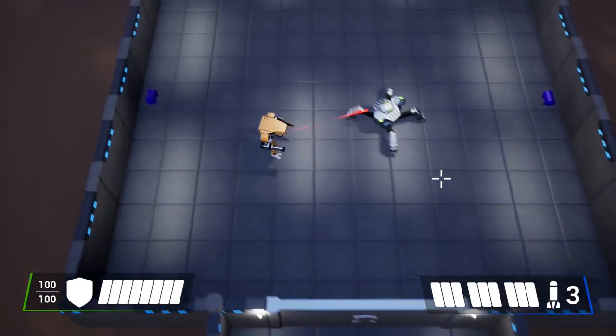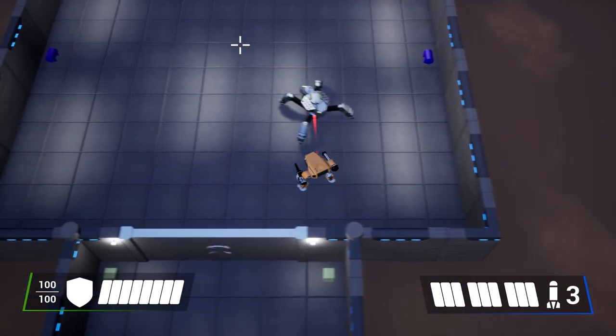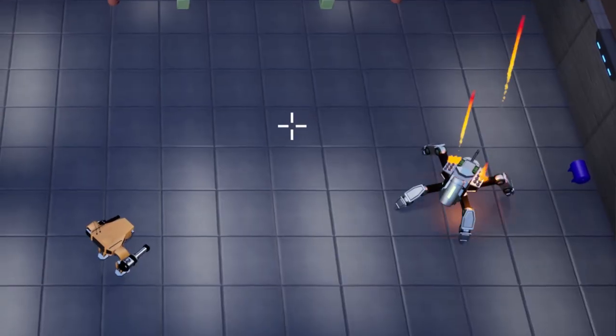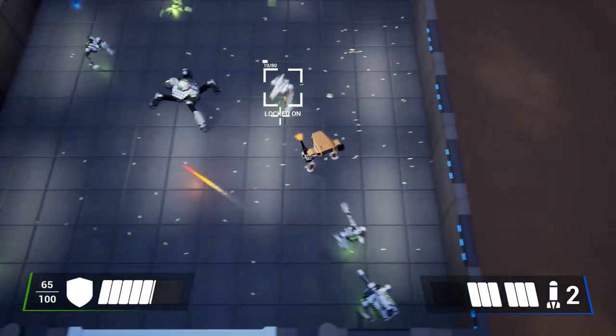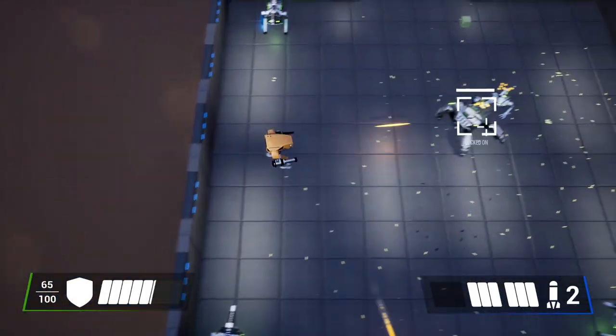I put a ton of work into the spider enemy. I rewrote the AI so that they move around more, added a new attack that uses their turret, added a turning and landing animation, made attacks now fire from the correct positions, and added a little animation to its artillery attack. It now has over 3000 HP — all in all, a much scarier enemy.